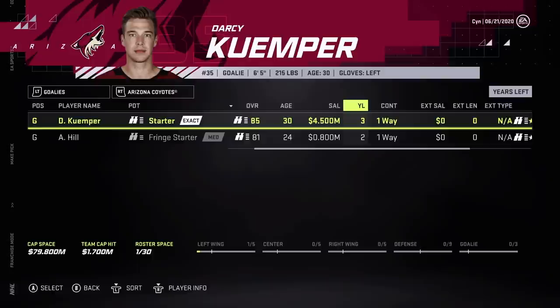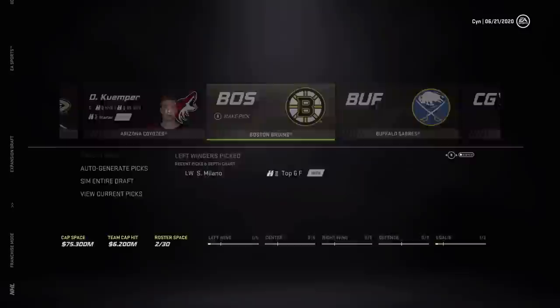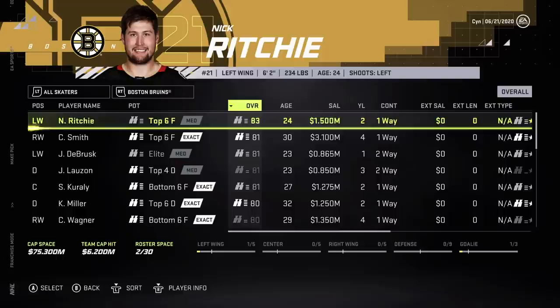Wow — Darcy Kemper exposed! He's in a really good position so let's swoop on Darcy Kemper right there. Nick Ritchie — maybe we should just be a mean team.